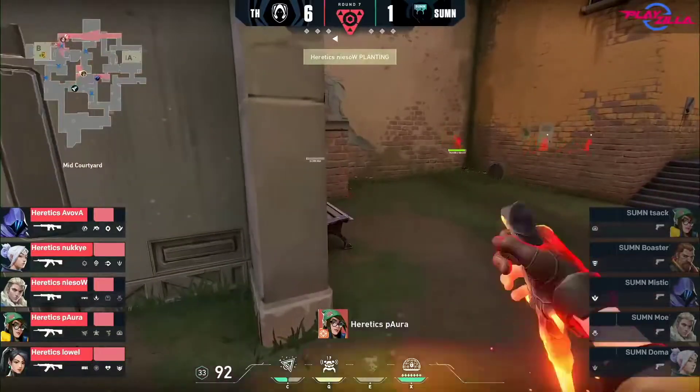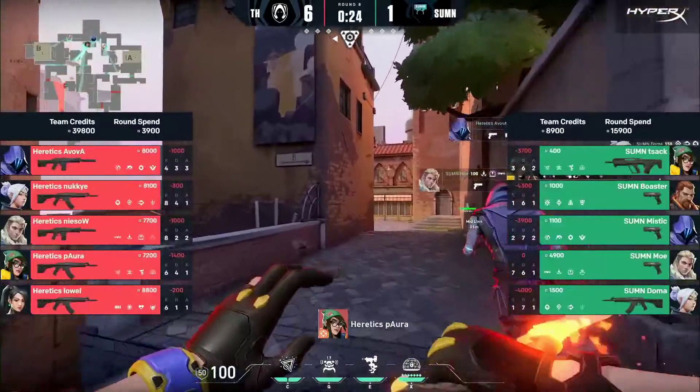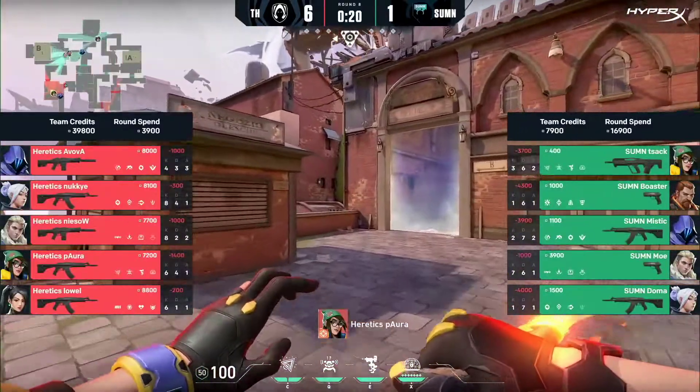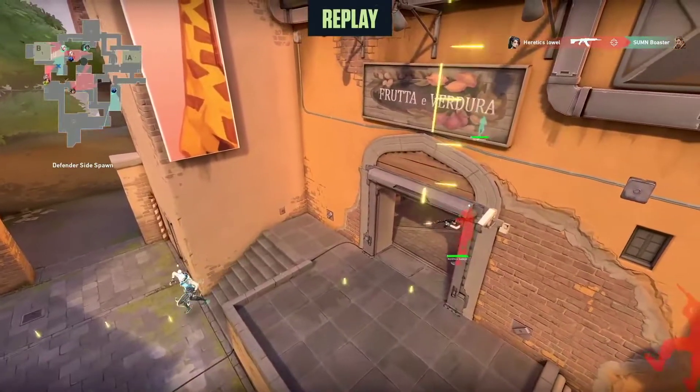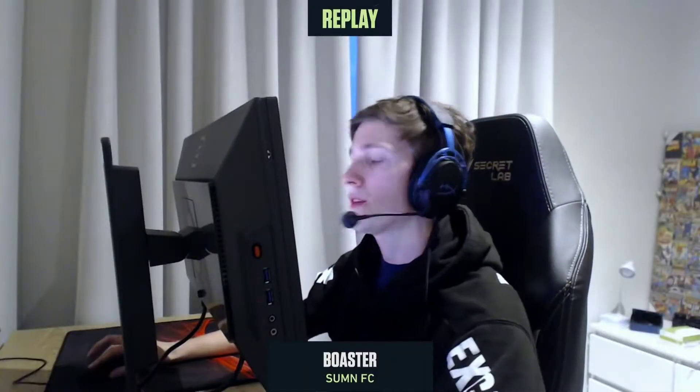Heretics doing what they did in the second half of their game versus G2 on Ascent — playing it slow, waiting for control. First kill came through with 55 seconds left on the clock. They're happy to sit there and wait for Summon to show their hand, wait to get some information and then react off it. Pora finding the first one pretty much for free is obviously a factor. I like this from Heretics because it took them a while to respond and be flexible with what G2 were doing on the map the other day.